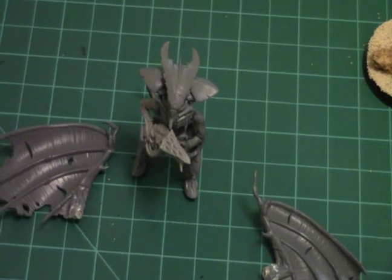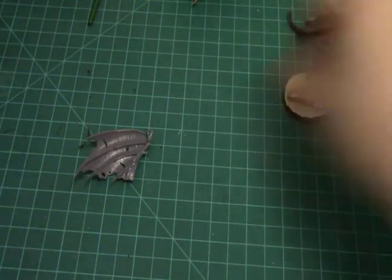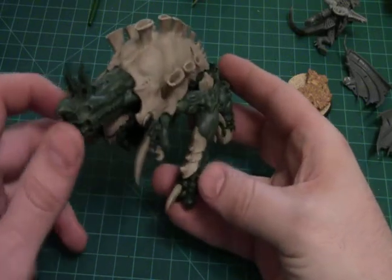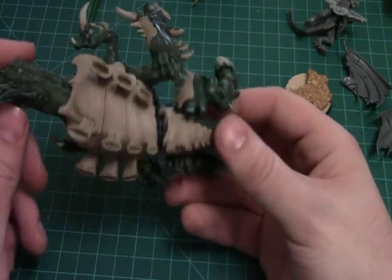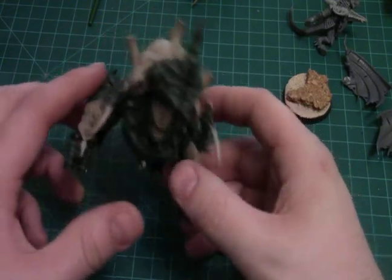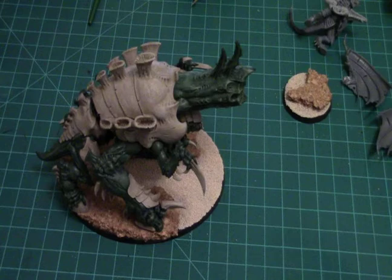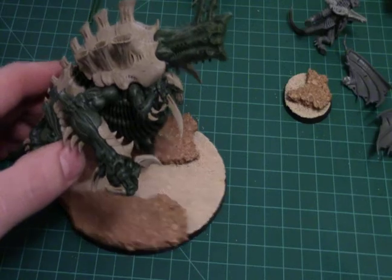I'm just going to zoom out a little bit. My friend traded me an Exocrine — because he's not playing Tyranids anymore — and this guy right here is the reason why my 500 point list probably isn't done by now, because I saw him and thought, nope, I'm building him. I love him — awesome model. I'm just working on his base right now. All I have left on him is some poison and to finish his base and he's basically done.